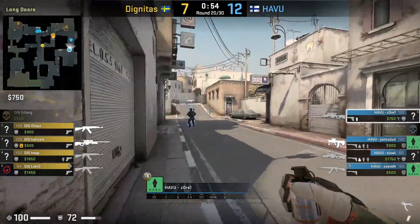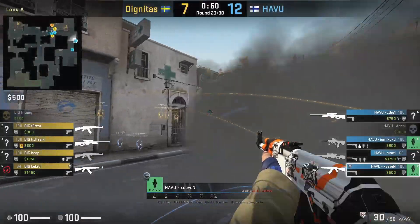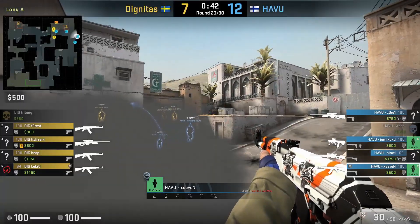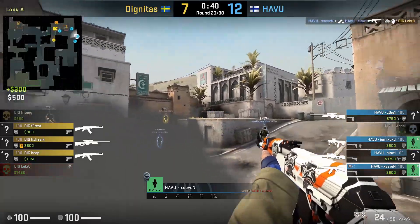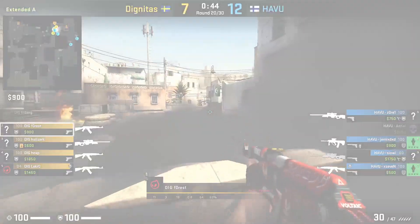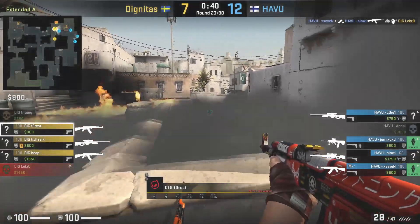You don't have to be near the car to throw the smoke. Zori is going to throw it from long for X7, however it doesn't go as far. X7 waits to get behind the smoke onto the car because Dignitas are spraying at the area. X7 peeks above the smoke and gets a kill into Lekro before being traded out by Forrest. I think Forrest gets a lucky kill into X7 spraying the smoke because I can't spot X7 from his POV.